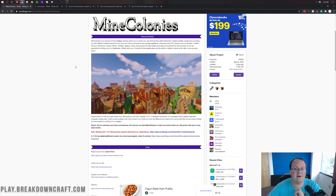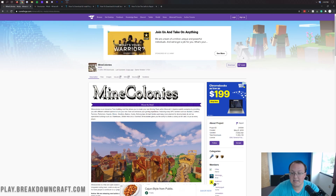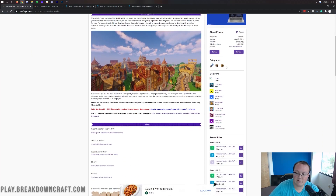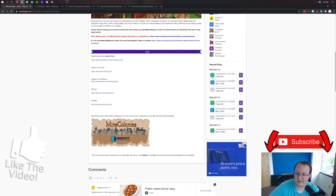Let's go ahead and get Mine Colonies up and running. The first thing you want to do is go to the second link down below, which is going to take you to the Mine Colonies download page. Come over to the right-hand side and scroll down until you see Minecraft 1.16, and then under that you'll see Mine Colonies, and it'll be a green release.